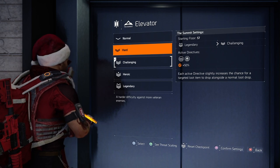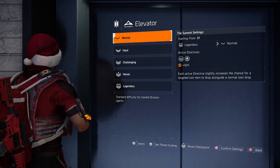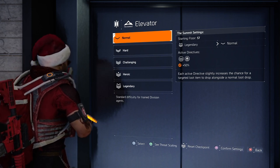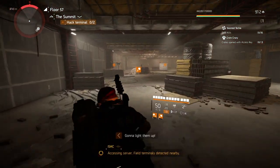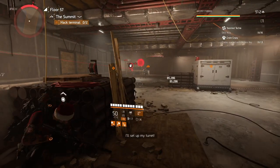Just a quick note: to make it fast, you have to set the difficulty of the Summit to Normal with no directives, so you can kill enemies faster and do everything quicker. You're going to need three builds for this: a skill build, a Hunter's Fury build, and a tank build of any kind.